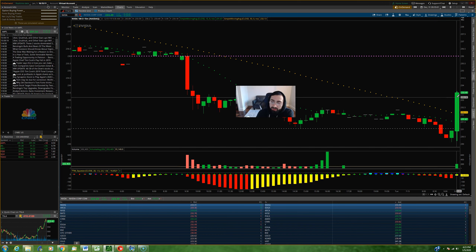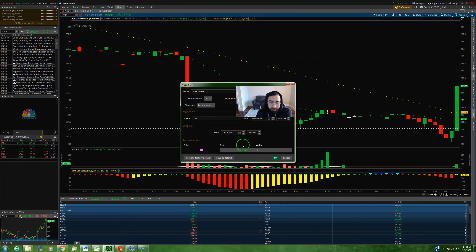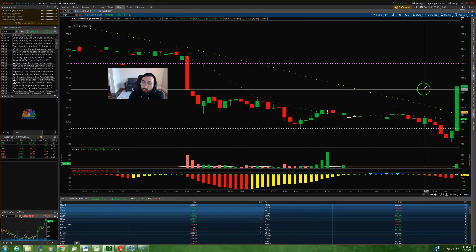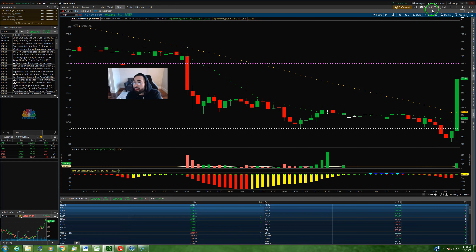More importantly, if the trade started working in our favor, where were we looking to take it off? The average move for NVIDIA right now would be a move up toward 235.50–236. No questions asked — that was the game plan. As we headed toward 235.50, we were looking to sell into strength and take those gains. That's the average move. Anything above that is an above-average move, and though a stock can make that move with a catalyst, I like to take the easy trade.